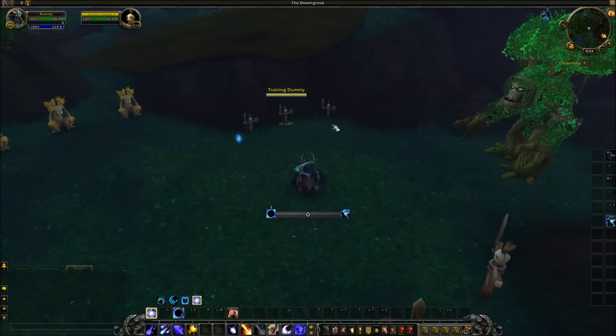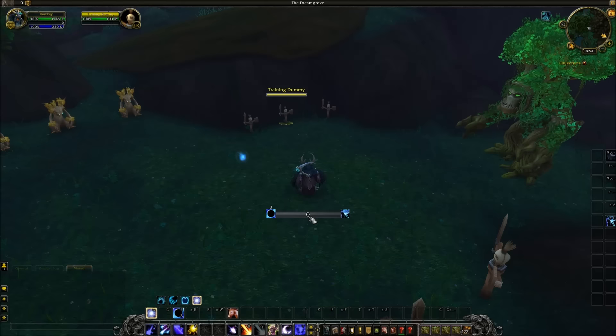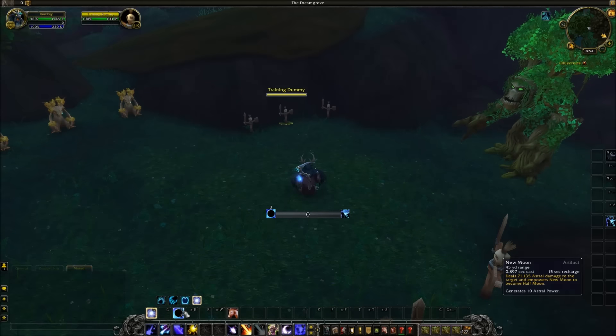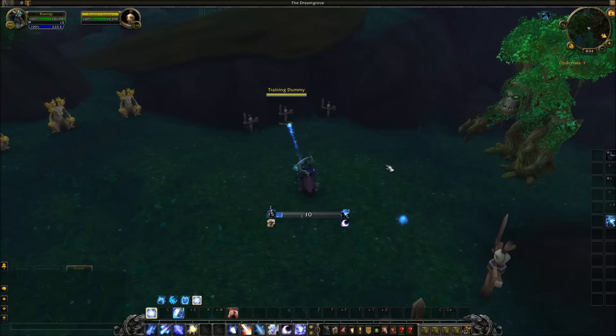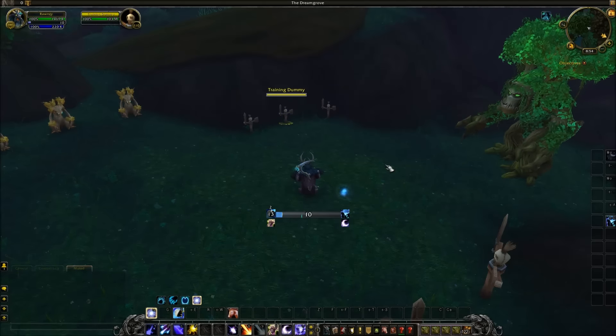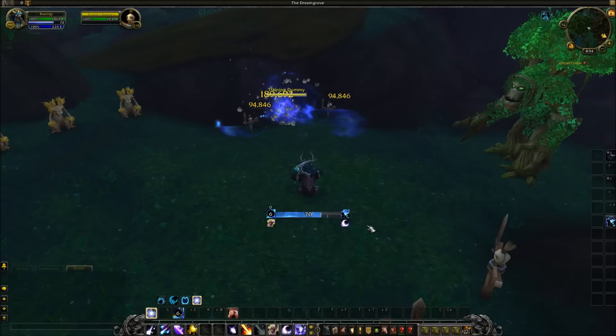A couple things you may already know: this does predictive Astral Power, meaning if we have 0 right now, what happens when I cast something else? New Moon generates 10, so when I cast New Moon I should see 10 — just like that. 10 plus 20 for Half Moon, 30. And then I should have a 40 up here, so 30 to 70 minus 40. Cool.